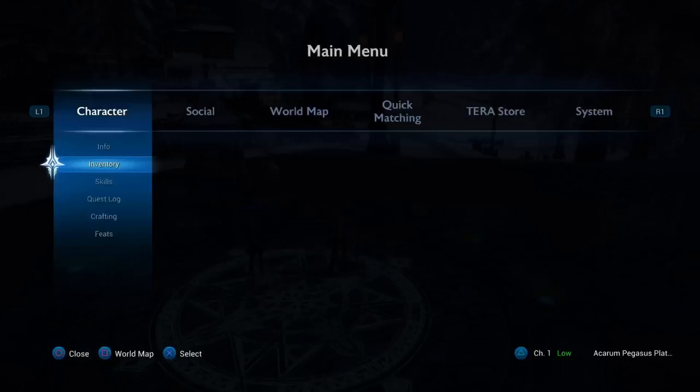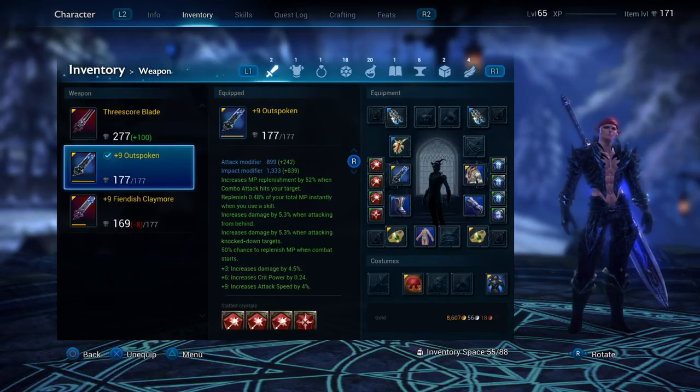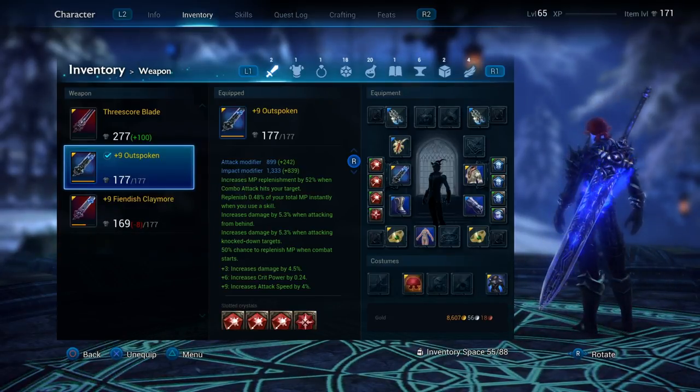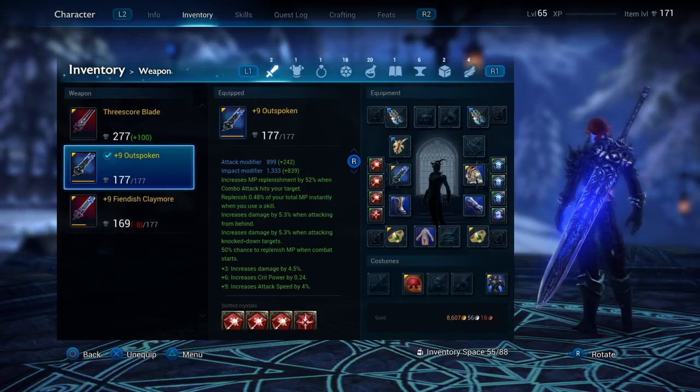A lot of the time you're gonna want to have buffs that are coherent to your class. Using my character as an example, I personally want to get things based on more damage output and critical hit rate. Since I'm a melee class, I'm probably gonna want to use more blue crystals that are based on defense, giving me more HP and stuff like that.